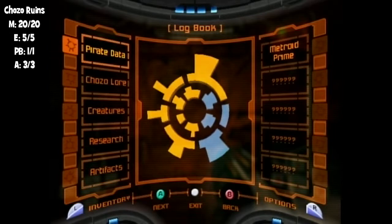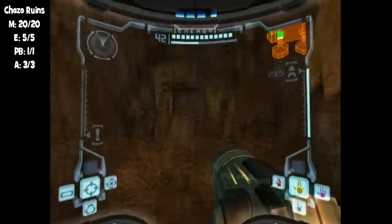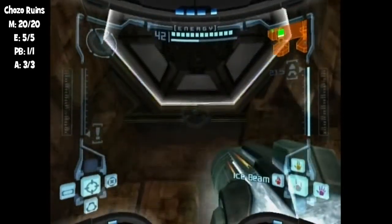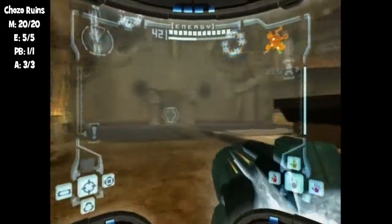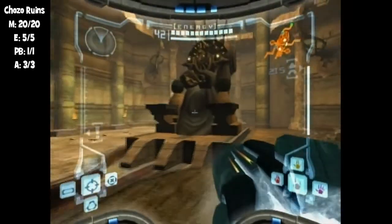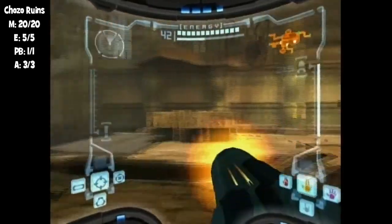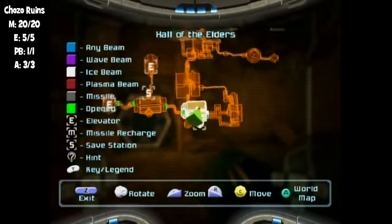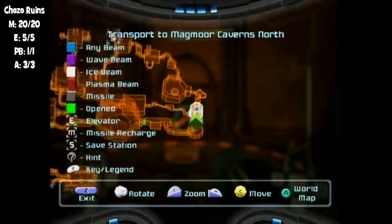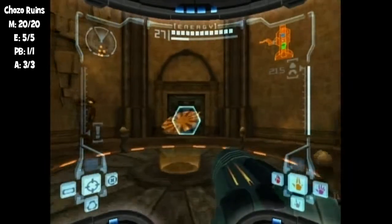Yeah, I like the way it makes the morph ball look. But I gotta tell you man, Samus is hot. Samus starts the game entering the space pirate frigate with several of her power suit upgrades, but then loses most of them on her way off it. Which one of these upgrades does Samus not lose?